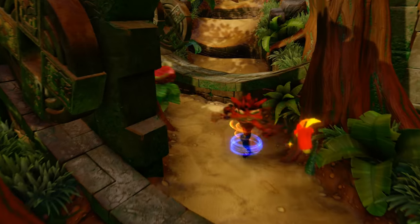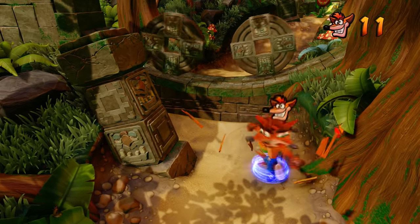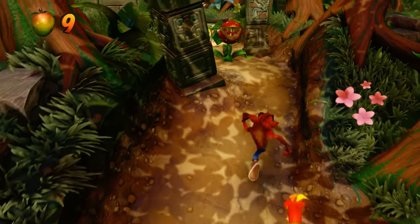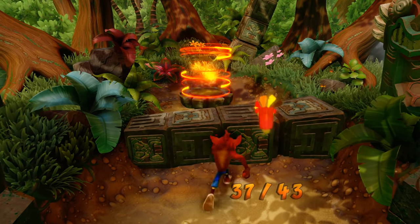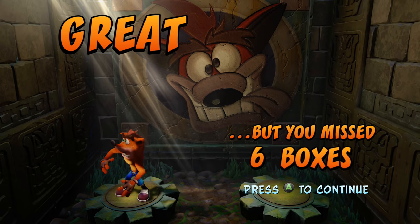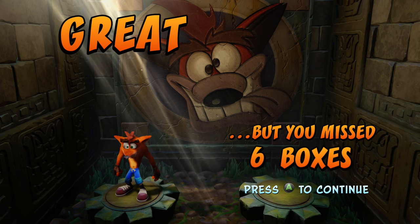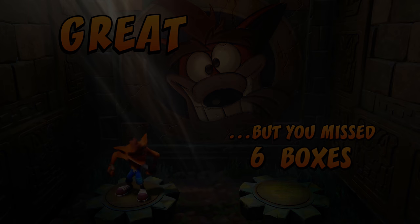The rollers are kind of paused there. We're missing some boxes — 37 out of 43. We missed about six boxes, which might include the TNT boxes. TNT counts as boxes, so those three we skipped by not blowing them up account for some. We finished that level, unfortunately without a perfect score. Moving on to the third level — the first ones are going to be super easy.